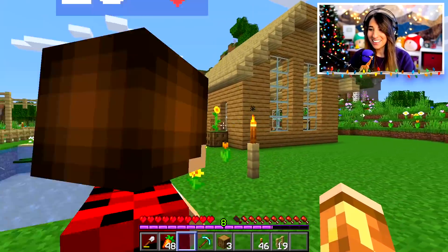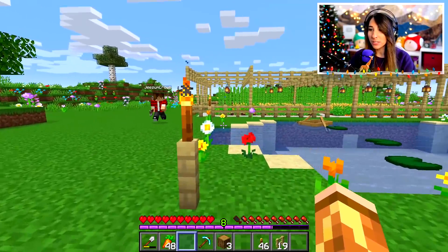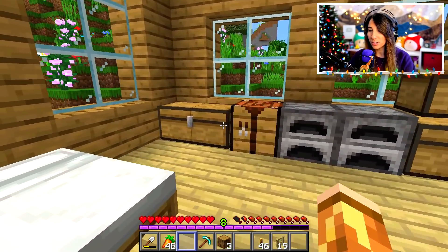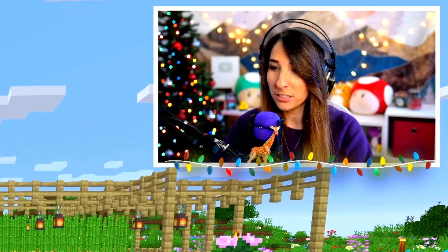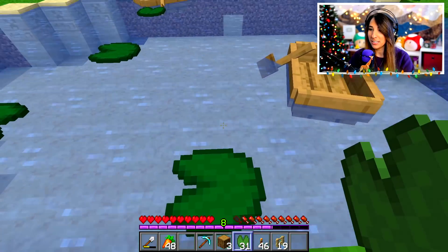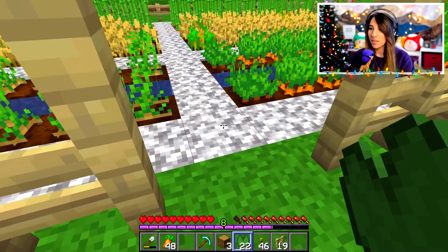Okay Drew, in the comments everyone's been roasting us for our house. They said that it's stupid and that we didn't even dye our beds. They also had a really cute idea that I didn't even think of. I forgot who it was in the comments that gave me this idea, but you know who you are and you know that you're the real MVP. So watch right here — I can just go like this and then we can go like this!